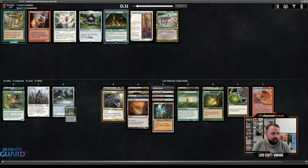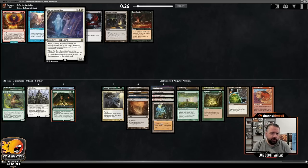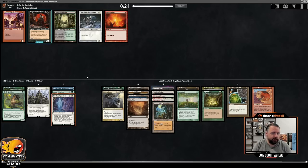Now Augur of Autumn is perfect. We don't even have anything to tutor for with Time of Need. I do like Elspeth Conqueror's Death as well, but given where I'm at, Augur is looking great. Skyclave Apparition wheeled? I don't even know that this is worse than Council's Judgment, which was also in the pack. So happy with that.